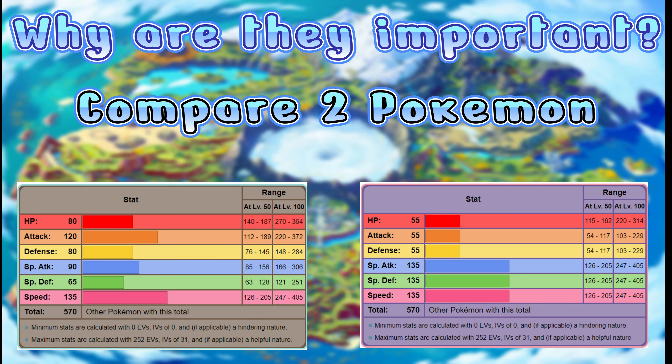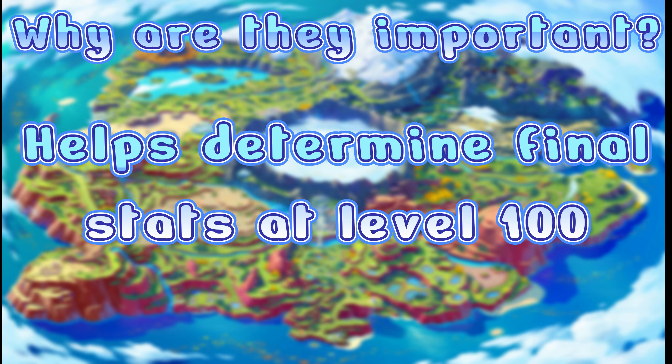The second reason is that it helps you compare two Pokemon at a glance. You can use these stats to determine which Pokemon you want on your team based on what each is good at. If you're picking a competitive team for a Pokemon VGC tournament, there's much more that goes into it, but if you're just playing the game a comparison like this will be good enough. The third reason is that it helps you determine your Pokemon's final stat at level 100, which is what we're looking at next.